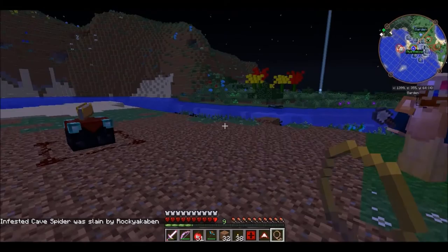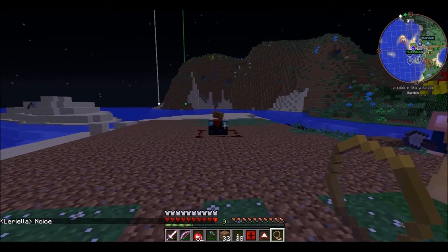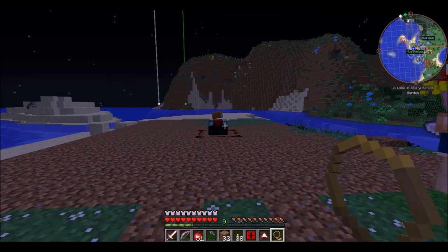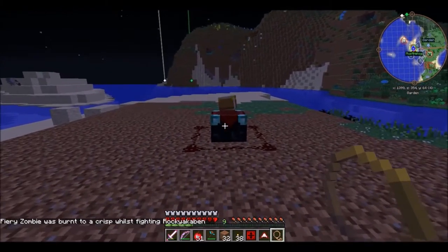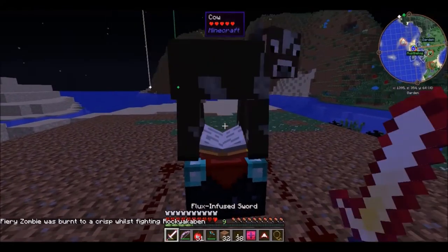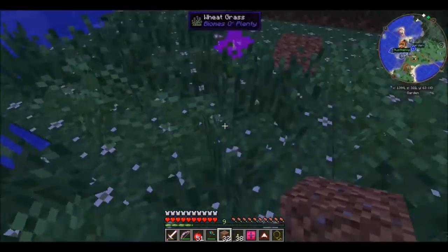Cursed earth will just continually spawn mobs. We want to get some of it so that when we decide to do spawners we can use it to help make them work faster. If you use a vanilla spawner with it, it will constantly spawn and you don't need to be within range, which is really cool. We are almost at midnight — and boom! There's the cursed earth. I've got two pieces, that's all I need. Goodbye!